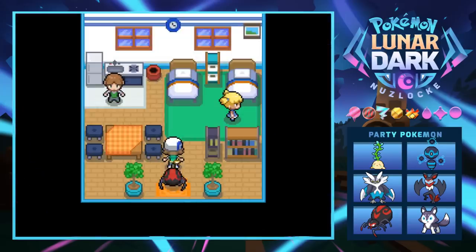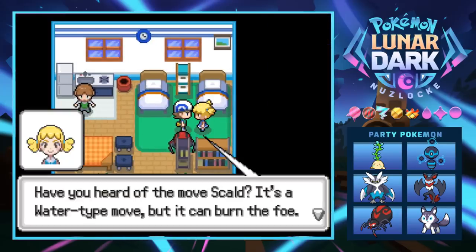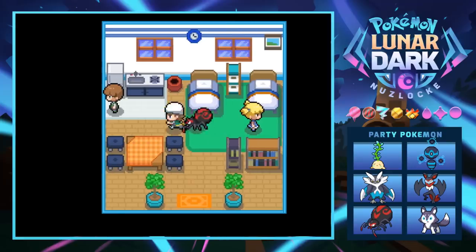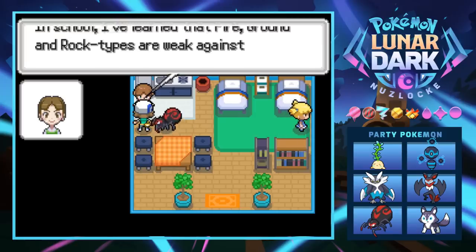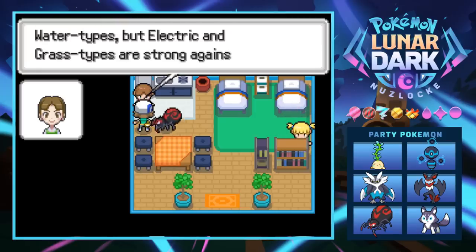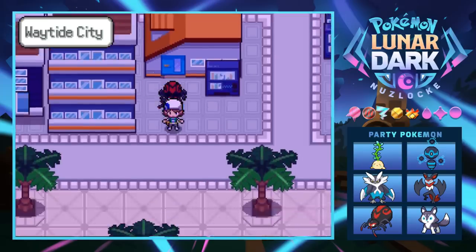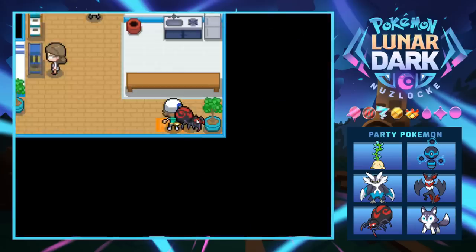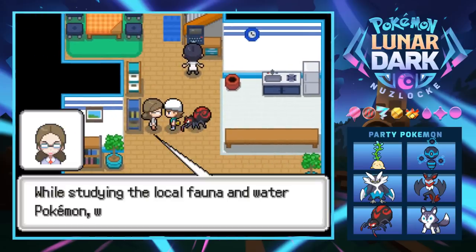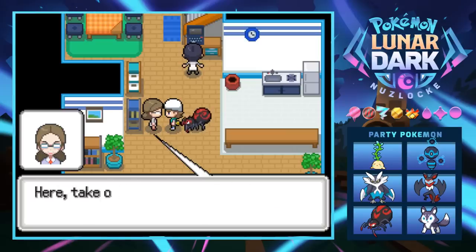Someone tells us about the move Scald — a water-type move that can burn the foe, which is weird. Someone else teaches us that fire-grounded rock types are weak against water types, but electric and grass types are strong against them. That means the gym leader Wade is probably a water type, which is cool because we have a good electric type now.